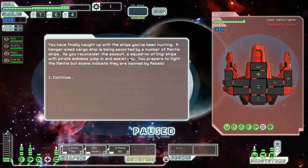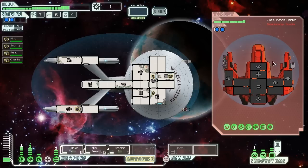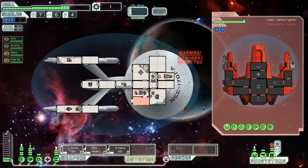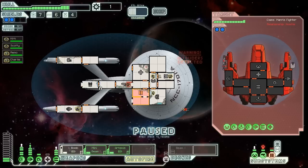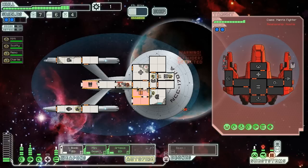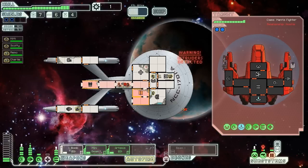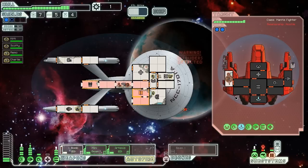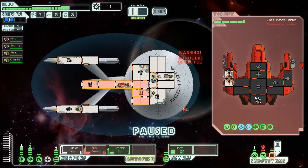We caught up with a quest ship — it's a mantis fighter with rebels on board. Their weapons don't look too bad. Hopefully we can suffocate them because I don't really want to fight them. Same plan as last time: ion bomb the shields, then beam drone and mini beam them to death. I'm going to try to save the Artemis and use just the ion bomb, one beam drone, and hopefully finish them off.